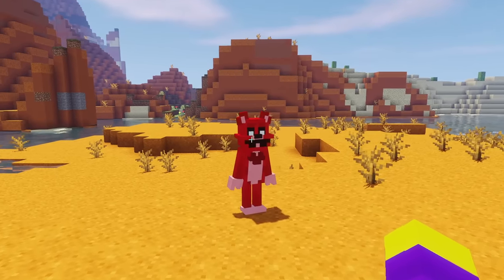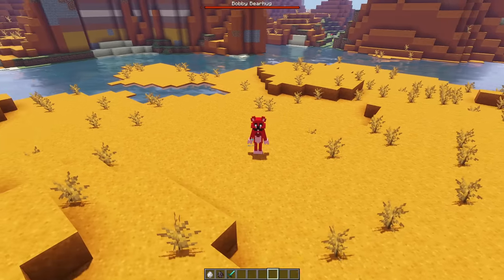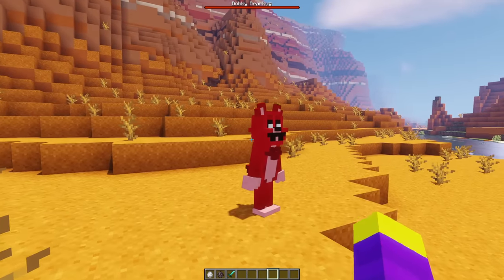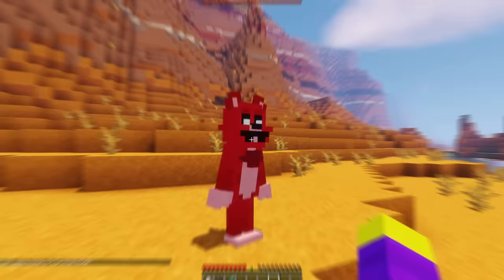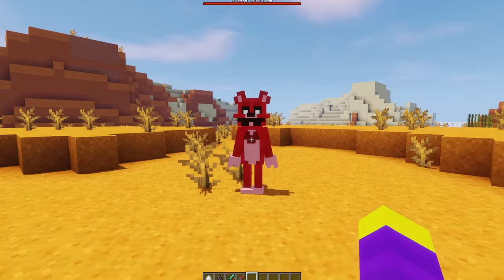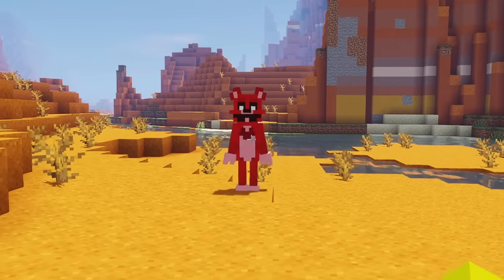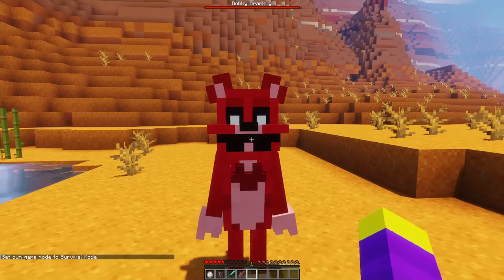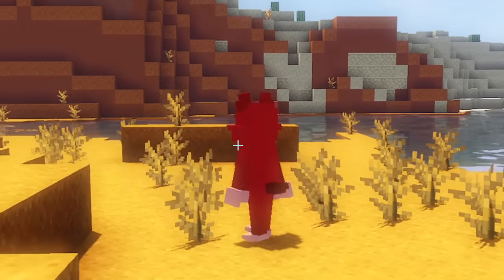This is how Bobby Bearhug looks in game. I don't know why, but she kind of reminds me of Freddy Fazbear — it's probably because they are both bears. Unlike Dog Day and Catnap, I decided to make Bobby Bearhug passive towards players, and you are actually able to tame her if you feed her raw fish, because I'm pretty sure bears like fish. Once you tame Bobby Bearhug, she will follow you around, and if you ever get low on health, you can right-click her and you will be healed to full health immediately.